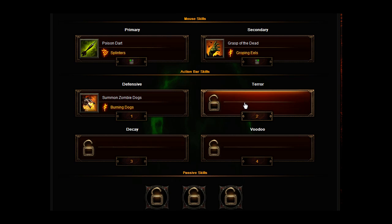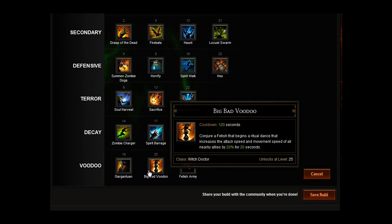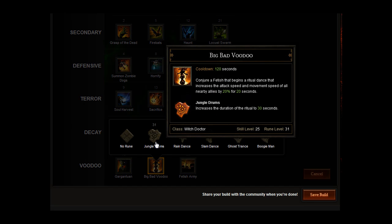Moving across to the terror slot, we're actually going to put a voodoo skill here — Big Bad Voodoo. Conjure a fetish that begins a ritual dance that increases the attack speed and movement speed of all nearby allies by 20% for 20 seconds. And we want to go for Jungle Drums with that, which increases the duration of the ritual to 30 seconds.